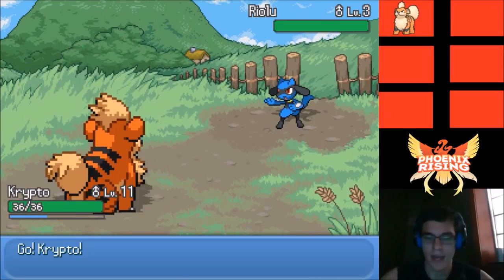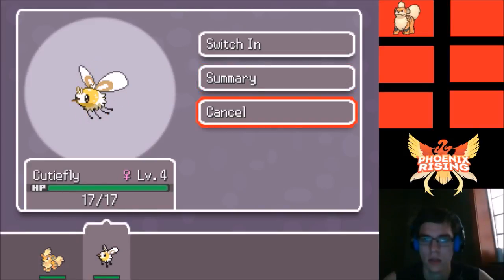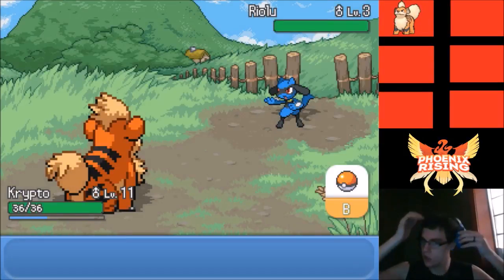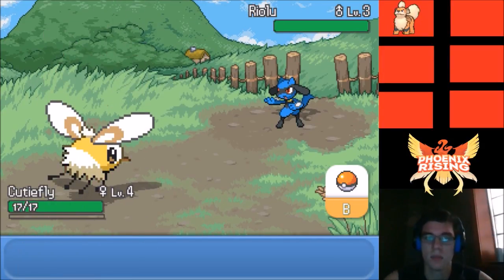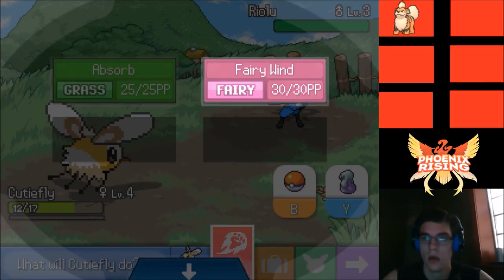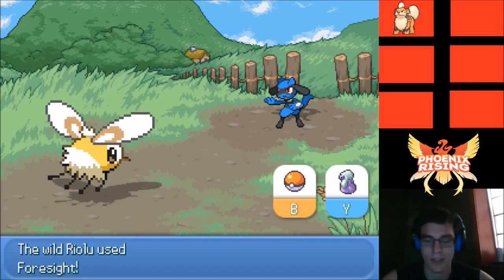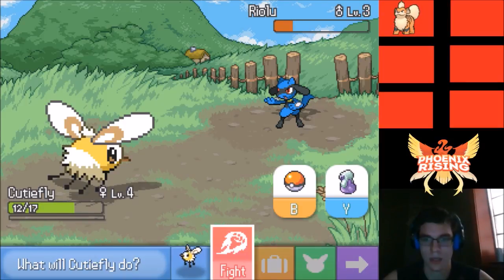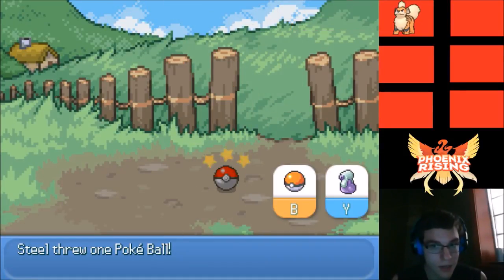We found another Riolu and I've prepared — I did catch a Cutie Fly as a tool. We switch in Cutie Fly to deal damage since it's super effective. Fairy Wind almost kills it though — wow. We throw a Pokéball — come on! One, two, three — yes! Let's go! The Cutie Fly paid off.